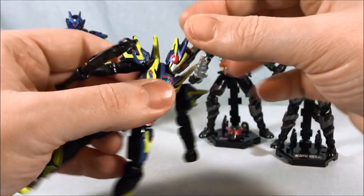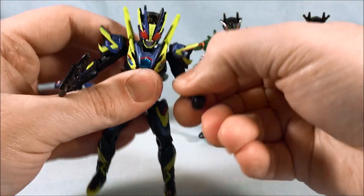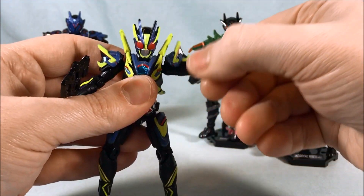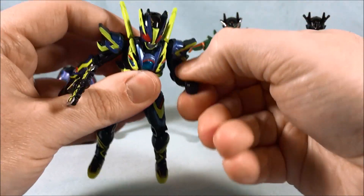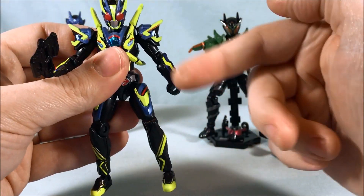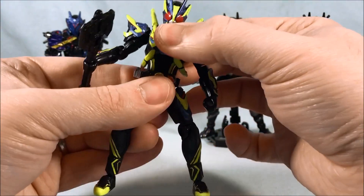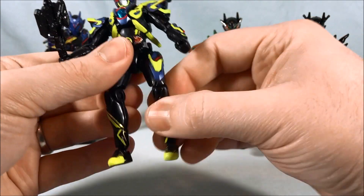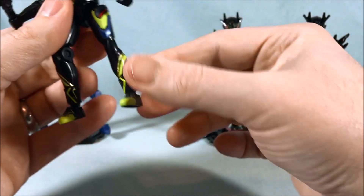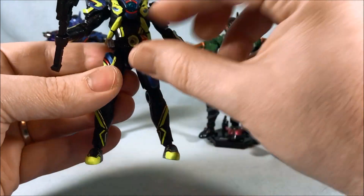Articulation is pretty standard for these — head on a ball joint, swivel and out to the side. Shoulder has an out-swivel and all-the-way-around swivel, with the shoulder pad on that connection so you can move it around. Bicep swivel, 180 degrees in the elbow, wrist swivels because it pegs in. The torso can be taken apart — it's just a peg so it swivels. Ball joint in the hip, thigh swivel, a little bit more than 90 degrees in the knee, and ball joint in the ankle. Pretty standard but very nice articulation.